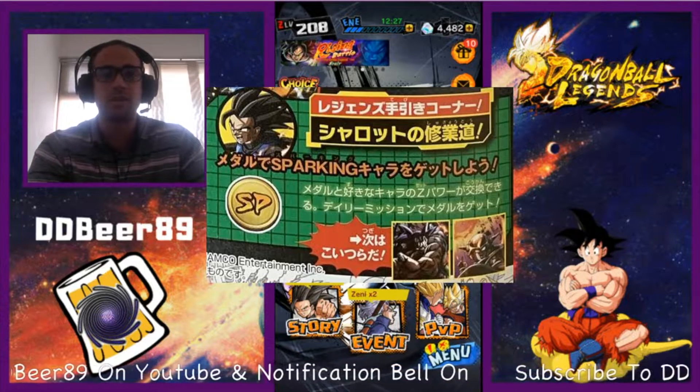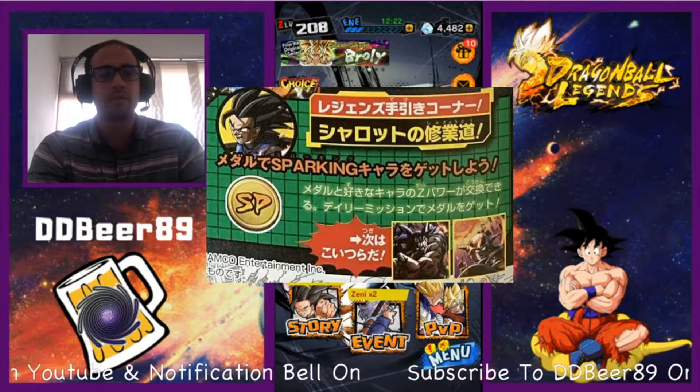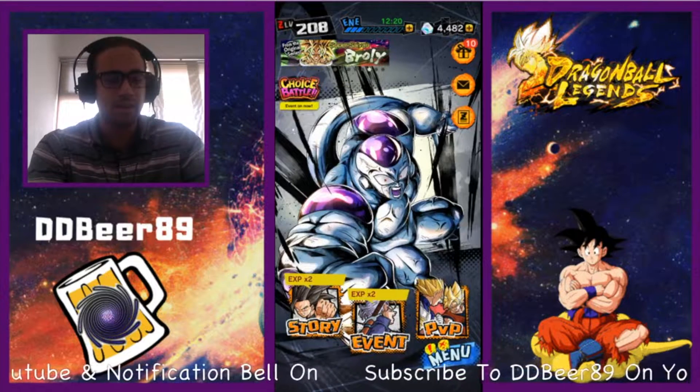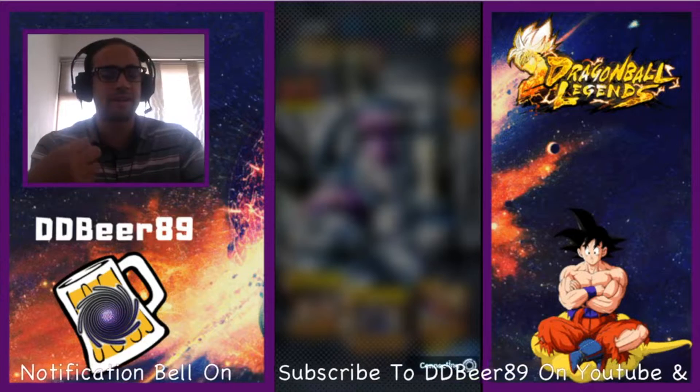What we're going to do quickly is look at the characters we have at the moment, just in case you do not know how to navigate this. We're going to go to the news quickly and check out exactly what it says.